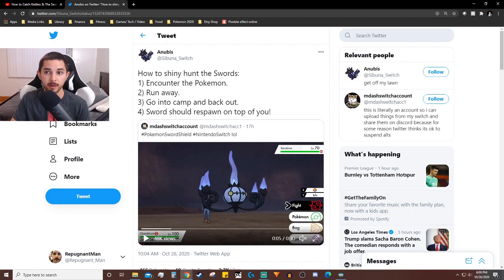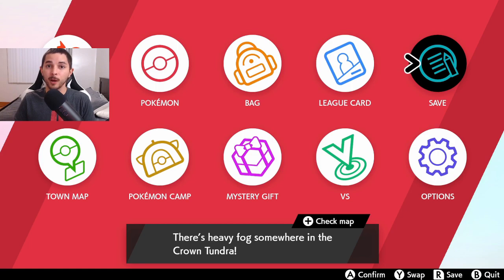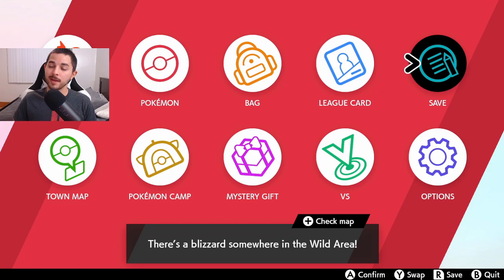Alright guys, that's it for the video on the fastest way to catch the shiny versions of Virizion, Terrakion, and Cobalion using Pokémon Camp. I hope you guys enjoyed it — let me know in the comments if this video helped you or if you got a shiny using this method. Thanks for watching, like, comment, subscribe, I'd appreciate it. Have a nice day, bye!